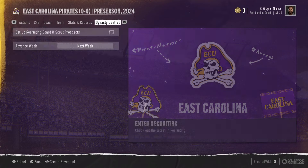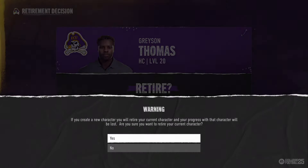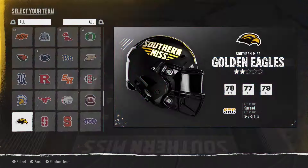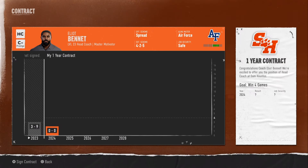Now you're East Carolina, and you can do it as many times as you want. You can just retire again, create a new character, go to yes. And then you can go to the legendary Sam Houston State — we're going to become a 99 overall on the Sam Houston State Bearcats or whatever they are.